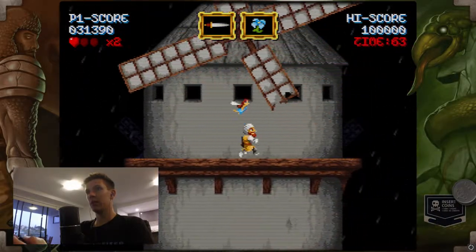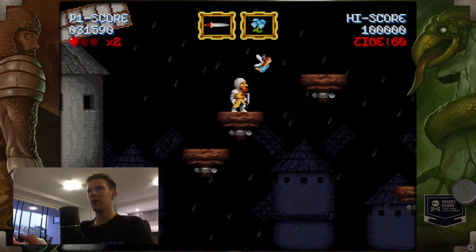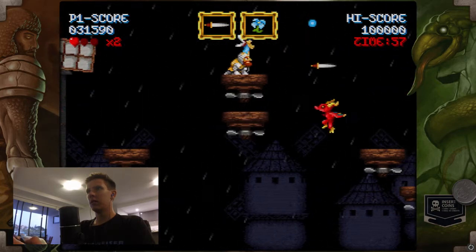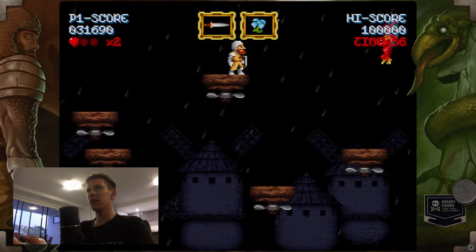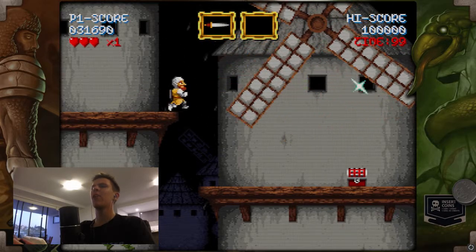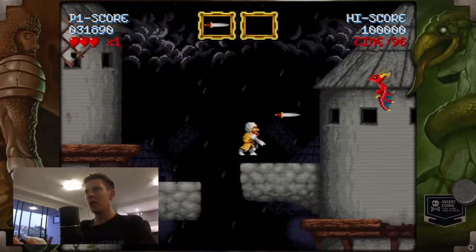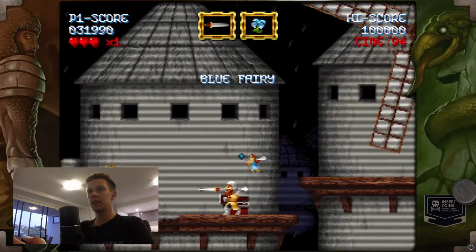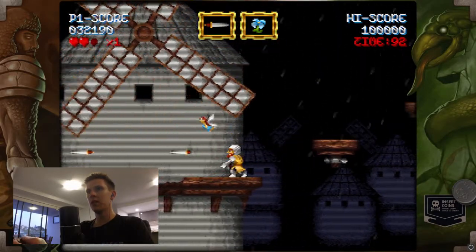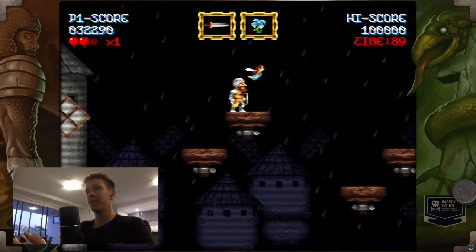Goddamn windmills hurt me. The straight up jump is really difficult to control. I find it a lot easier to jump when I'm moving. That was bad. Oh, now I've lost my double jump — that's no good. Got my fairy back at least. It's like my radius option.